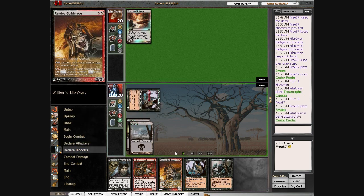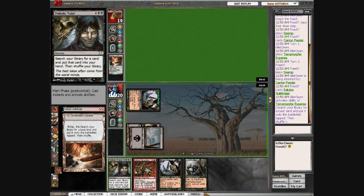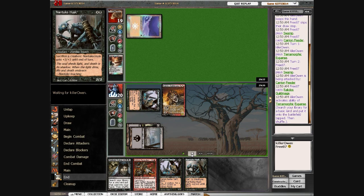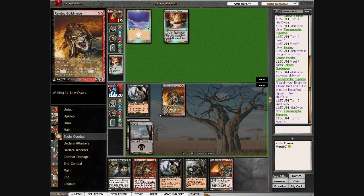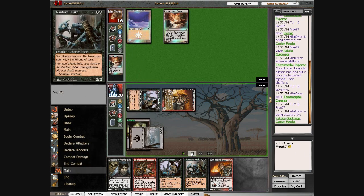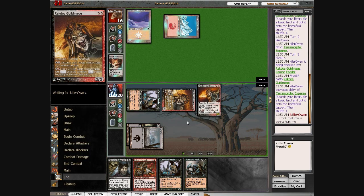Here I play out the Rakdos Guildmage instead of the other Carrion Feeder. I think that just makes pretty obvious sense because you're going to do more damage that way. Still don't have my third land. Here I get another Rakdos Guildmage, which isn't too bad — I'm happy to play that out so I can do 5 damage next turn. The beats are coming pretty fast now.